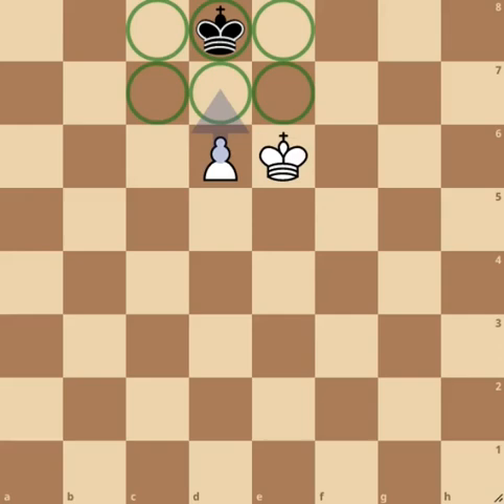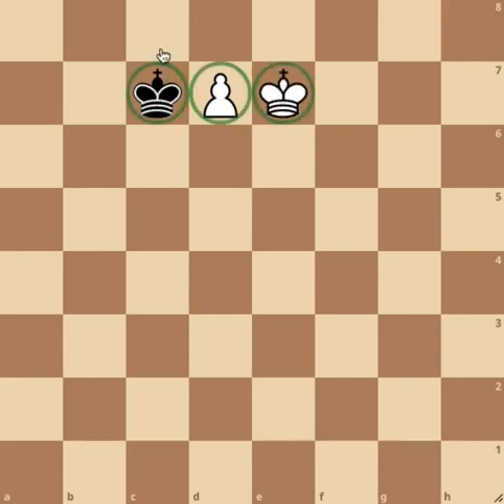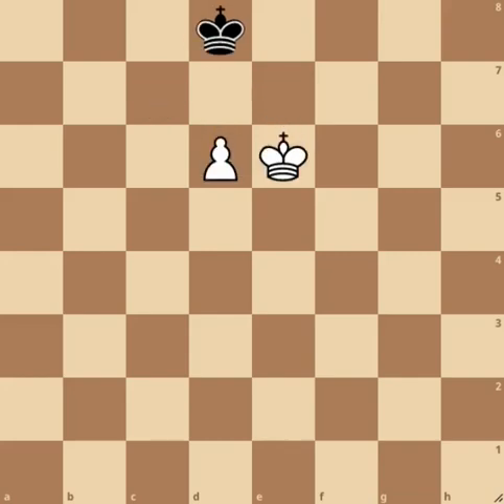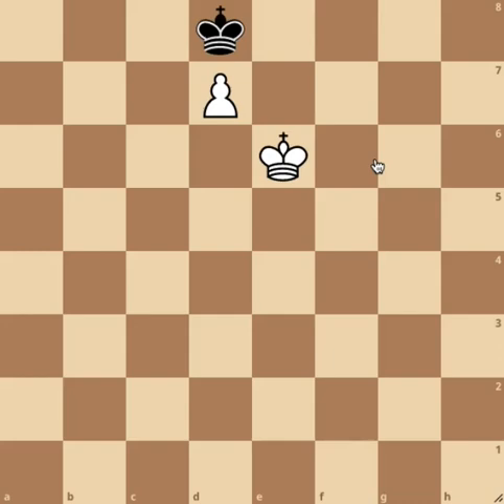Let us first examine the case where it is white to move. He wins with a simple d7. This forces the enemy king out — that is his only legal move — and then white can play e7, taking control of one of the pawn's critical squares, assuring its promotion on the next move. However, with black to move in this position, the game is drawn, because the correct move — the only winning move here — is king to e8. Here, black takes the opposition, and white will never be able to occupy any of the critical squares in front of the pawn. We can try with d7 check, but then black simply plays king to d8, and white is in zugzwang. This is a German expression for move compulsion. Any move that white makes will invariably decrease the quality of his position. You can see here that this move draws by stalemate — the black king has nowhere to go. Meanwhile, any other move would be moving away from the pawn, allowing the black king to capture it and draw by lack of material.